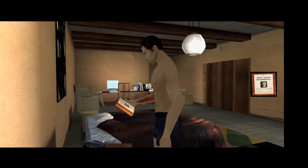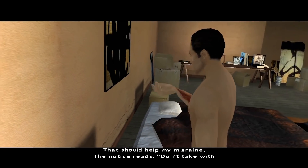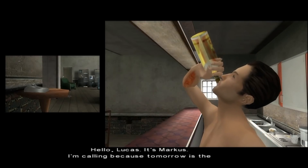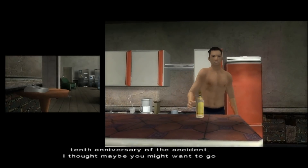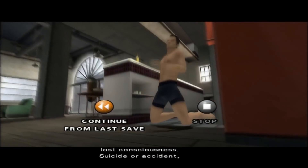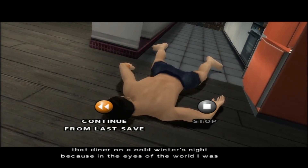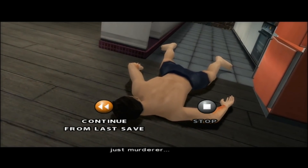Two of the options available to you are to take some painkillers and to have a drink of alcohol. Both are fine options by themselves, but if you choose to do both, get ready for a game over, because that is a really unwise combination, both in real life and in the games of auteur weirdo David Cage. I mixed alcohol and medication and I lost consciousness. Guess that only works if you fall off a roller coaster.